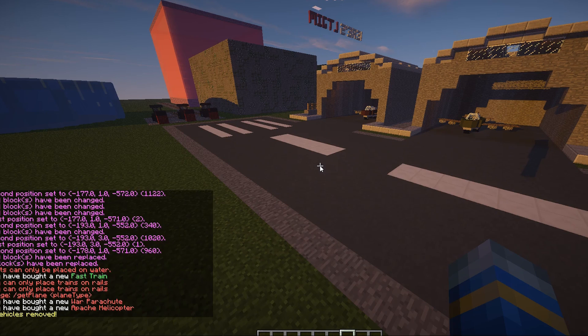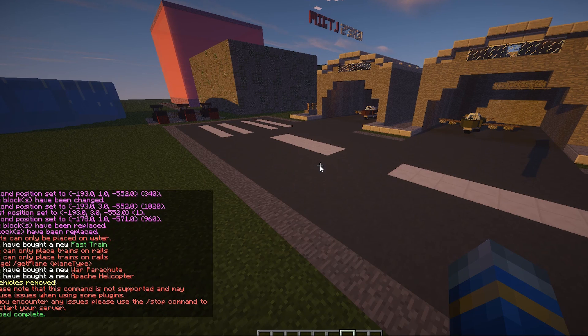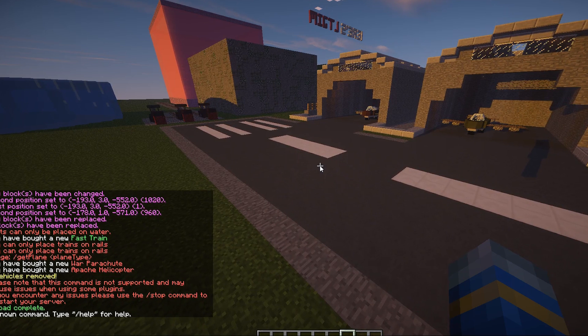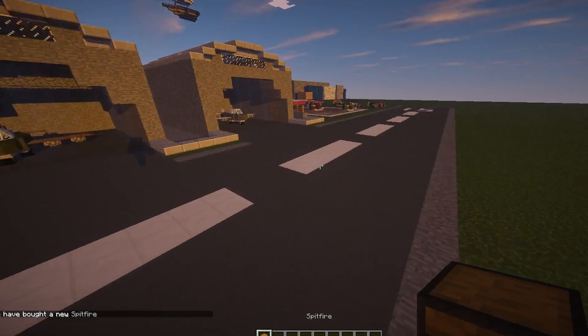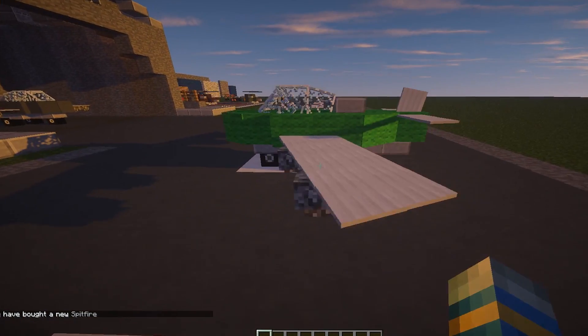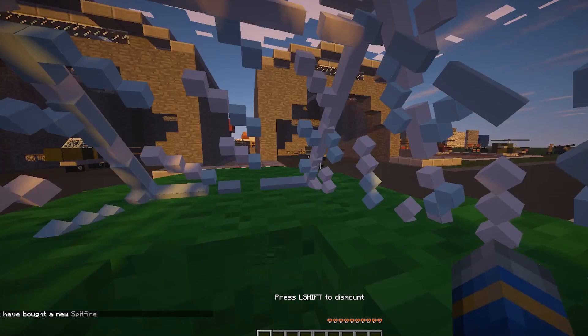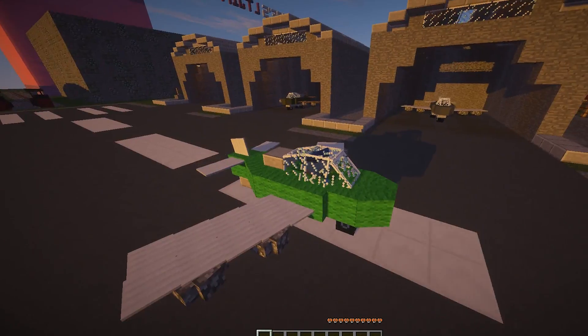We are in-game, going to reload and open up the plane shop. This is the moment of truth - you can see it's doubled, it's two layers now, 18 slots, and there's the Spitfire! You bought a new Spitfire - exciting! As you can see it uses the wool material, it's green. It will be lagging because of my terrible screen recorder, but it should be pretty fast.